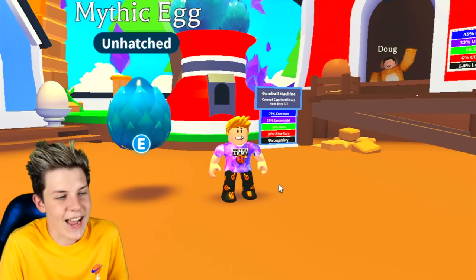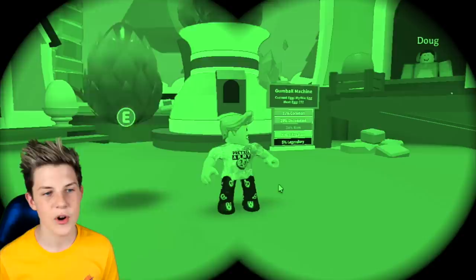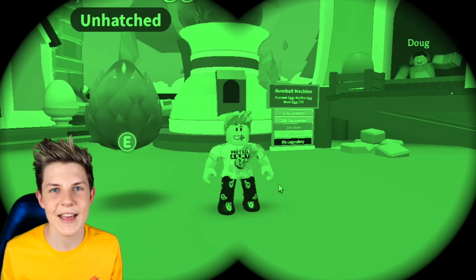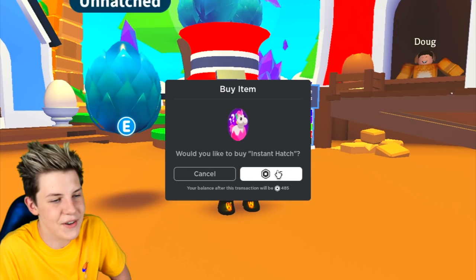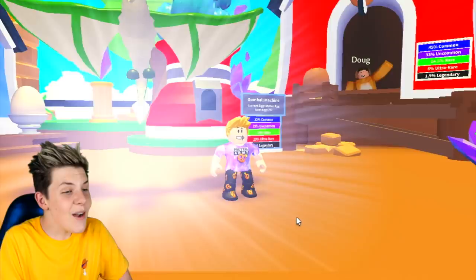I actually have a hack — what if we put on some x-ray goggles to see what's inside this mythic egg? Let's put on our x-ray goggles... wait, there's a frost dragon in there? Okay, I think these goggles are broken — turns out they're night vision goggles, not x-ray. Let's wipe that off and just see what we hatch. What we hatch could even be our dream pet! We got a wyvern — and that's actually a pretty cool pet.